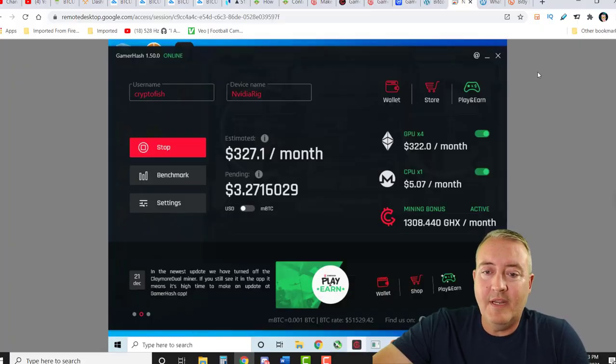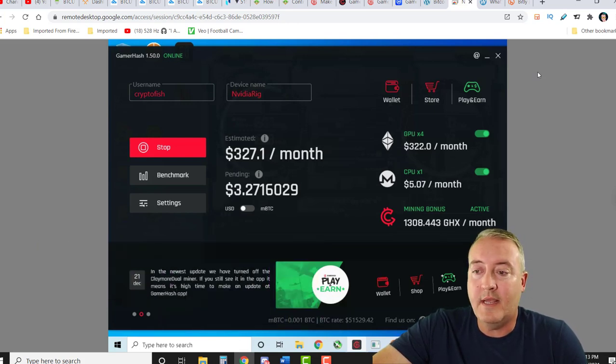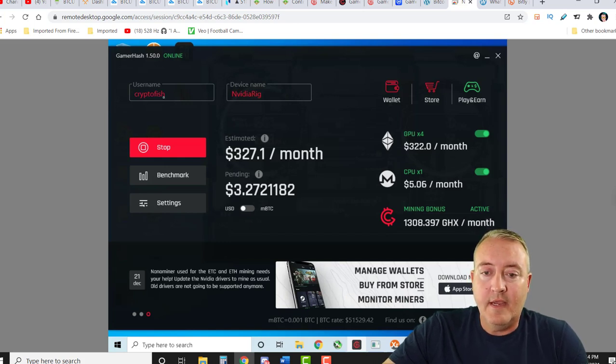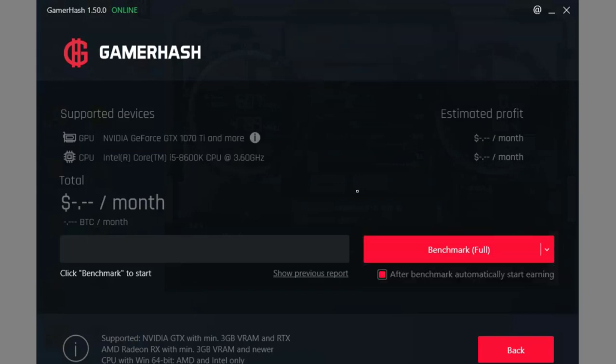So we're going to hop over to my NVIDIA rig and I'll show you guys how GamerHash actually works. Here it is up and running. If you guys are interested in downloading this, stay tuned for details on how you can get 50 additional entries into my contest just by clicking a link and checking this project out. It's a really easy install, kind of like a NiceHash-type install. Once you get it set up and enter your username, you'll be up and mining in no time. The first thing you're going to want to do is go over to benchmark — it does it automatically in light mode, but you want to make sure you do it in full mode to get the most benefit out of your graphics card. That usually takes no more than five to ten minutes.